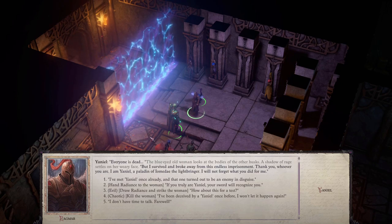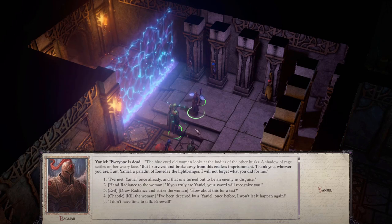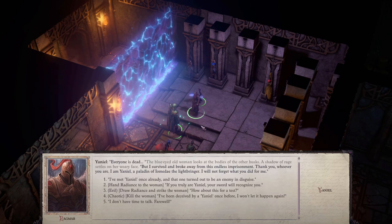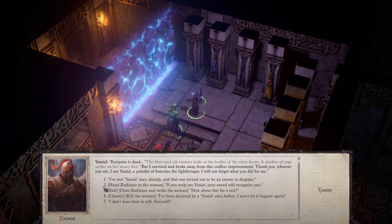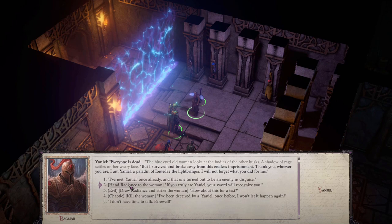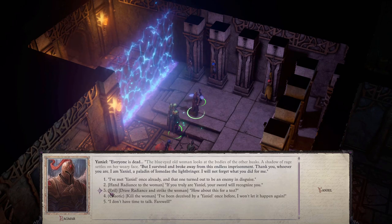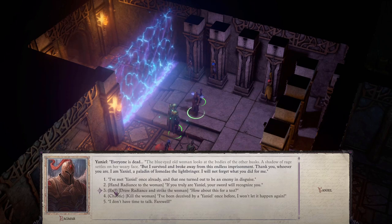You will come to this room — you can't avoid it, it's part of the story. When you do, you need to talk to Yaniel here. You'll have two different options, options two and three: one is to hand her the sword, and one is to attack her with the sword. If you hand her the sword, you get the Holy version of Radiance. If you attack her with it, you get the Bane Living version.